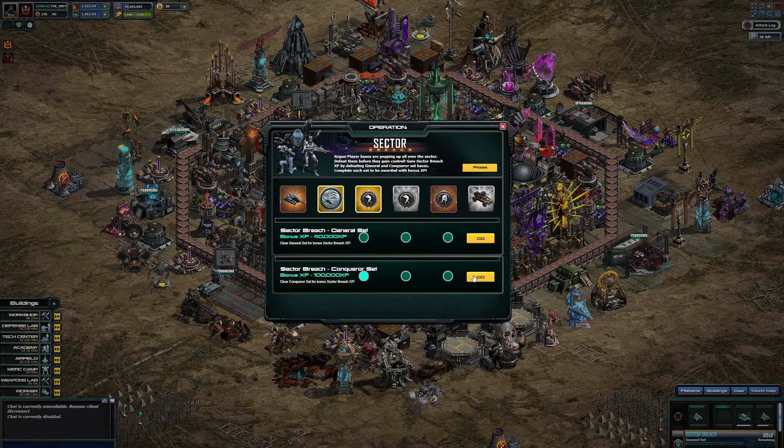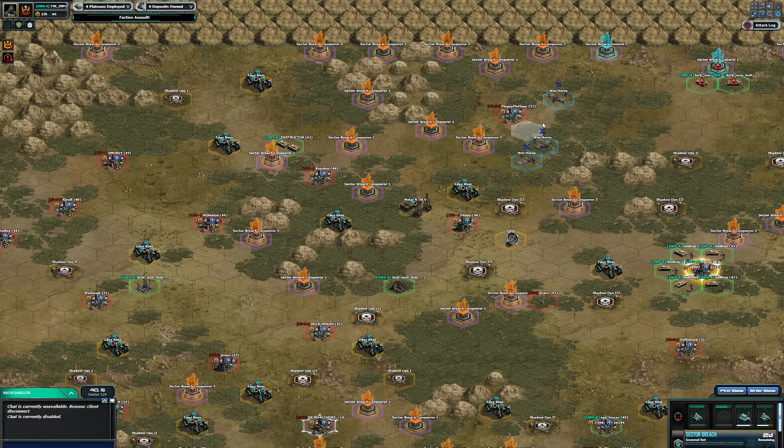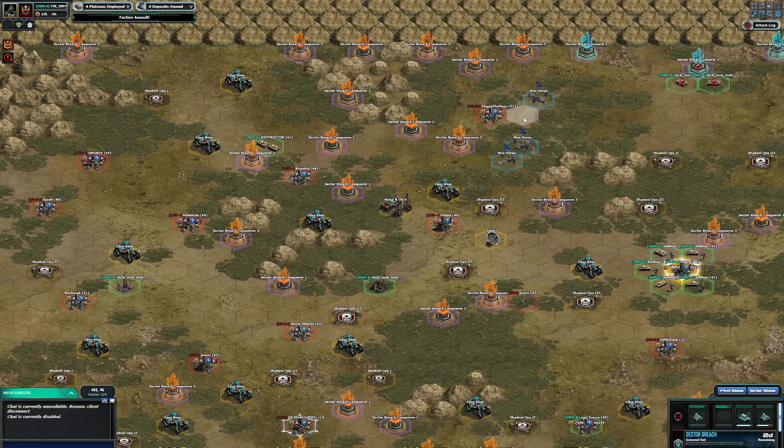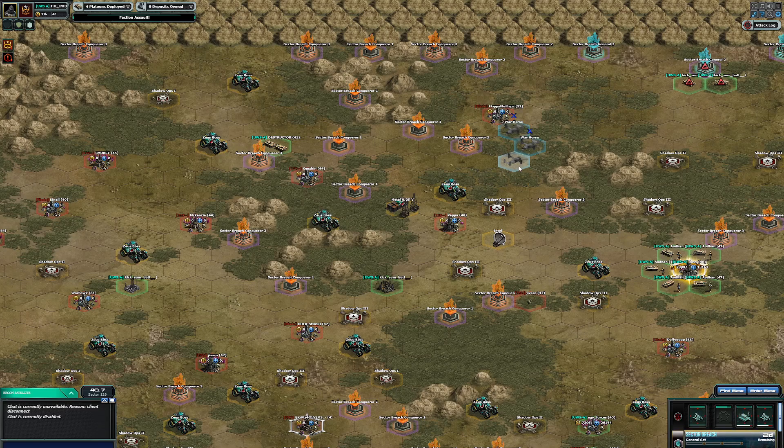As soon as you get the first four War Horses, your event is basically done — all you've got to do then is sit there and repair on the map. Just make sure you stop the War Horses before they get to half health. Their total repair time is a little bit more than Jackals — Jackals are 12 minutes, so these are about 13 or 14. Just stop them before they get to half health.